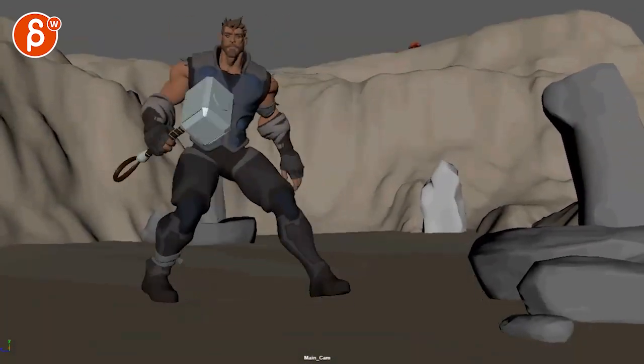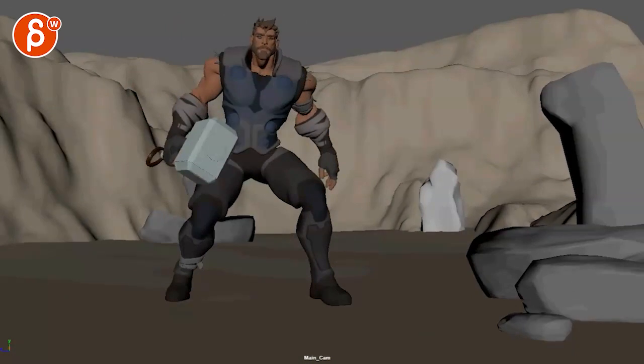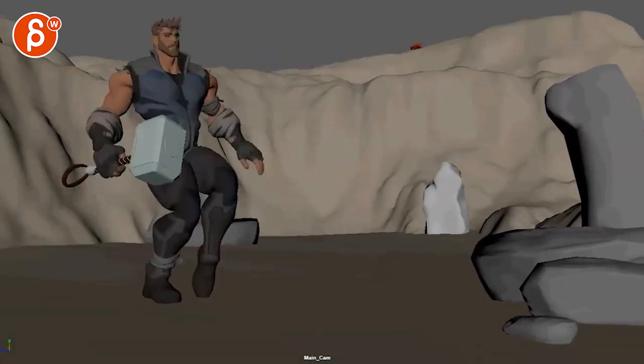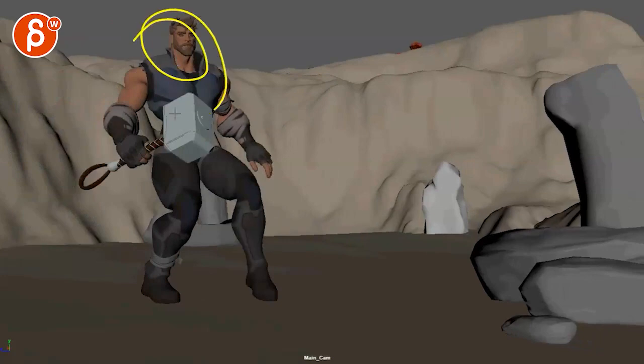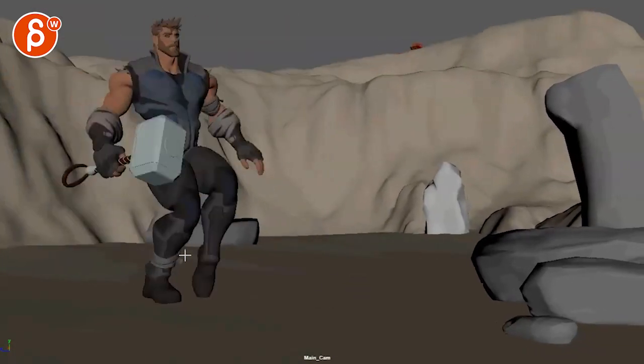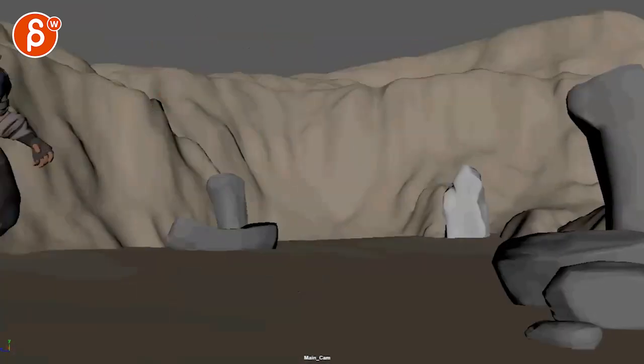Personally, I would actually take this out and have it hidden - you don't even see anything. Once he's there, then this comes in with a much bigger surprise. Versus here, because we're looking at him and then this just happens - we're starting to get a bit confused. I would just make this super clear.